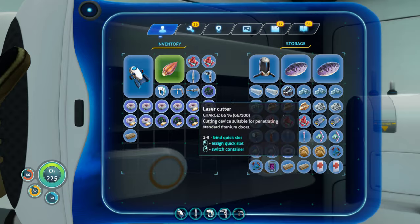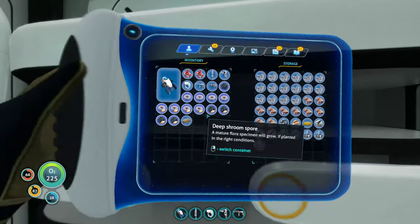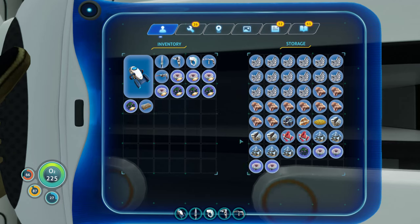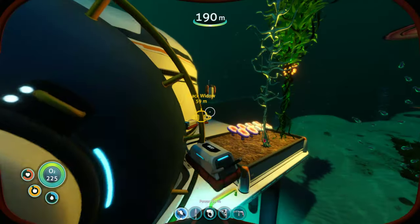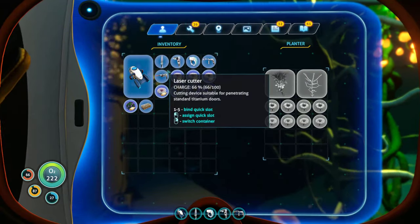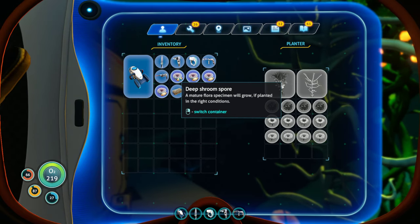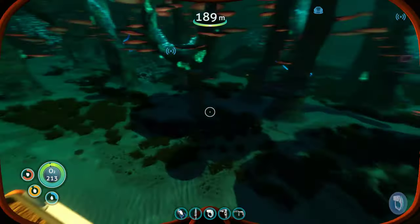Let's just consume this lantern fruit and then drop off more rubies, deep shrooms, and a gel sack. We should be able to plant some of these seeds. Perfect. All right.